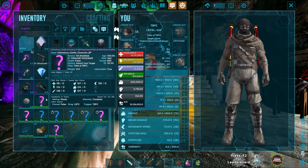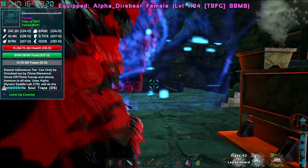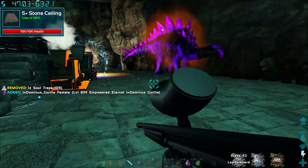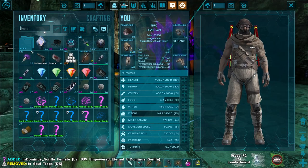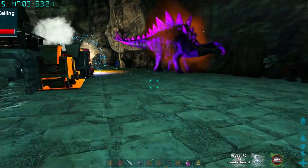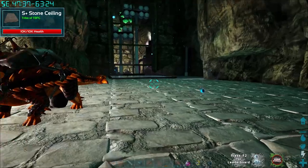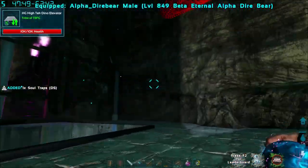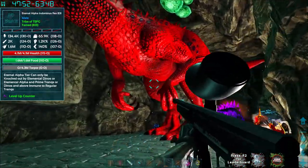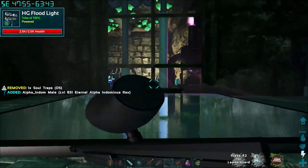Looking at the big dinos in our inventory: we have an Eternal Indominus Gorilla from the last episode — he is gigantic. Then we got this one from a friend, the actual alpha Indom Rex. This guy definitely has evolution up to the prime tier. Boom — level 831 Eternal Alpha Indom Rex, absolutely awesome. We'll mess with that one too, but today we're focusing on the genome mod.